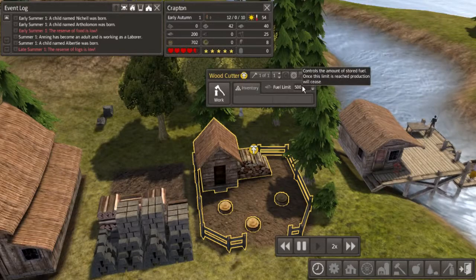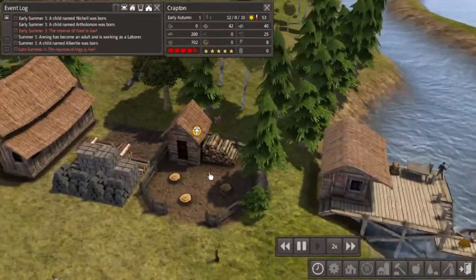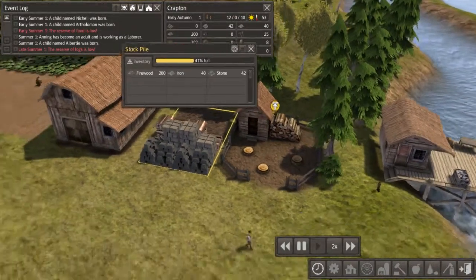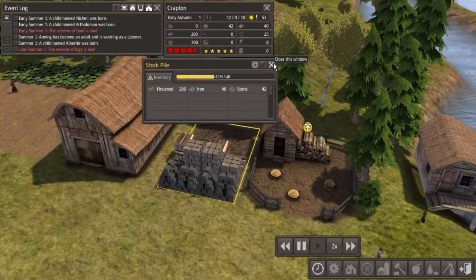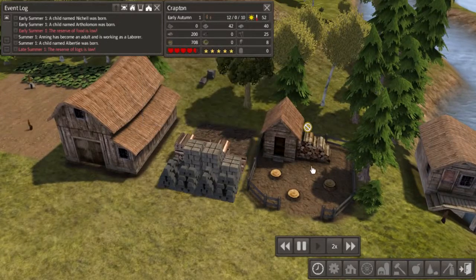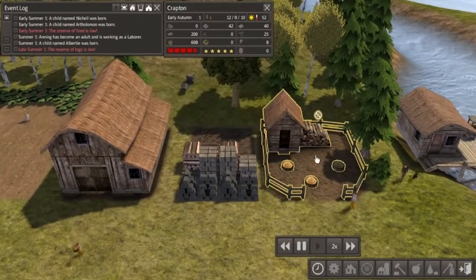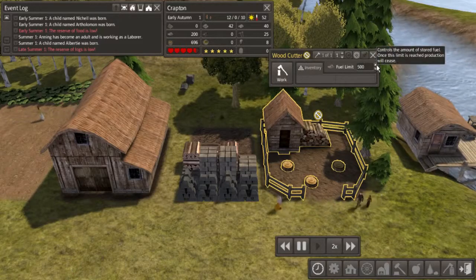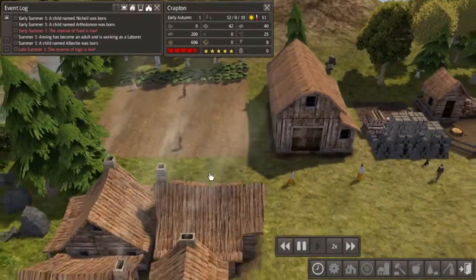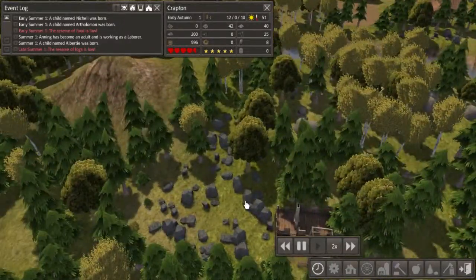So let us increase the fuel limit to 500 — that way he'll be able to keep cutting wood. Right now we are out of wood altogether, meaning we couldn't cut wood even if he needed to. We are at 200, which was the previous limit, but by increasing it to 500 it makes sure we will always have 500 firewood there.